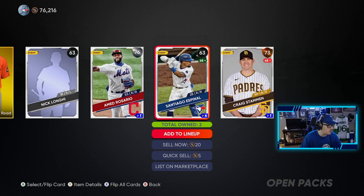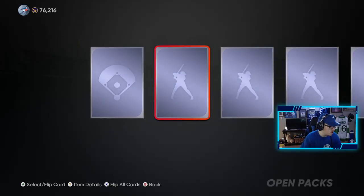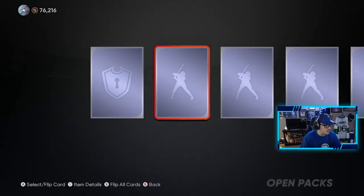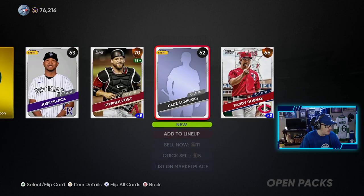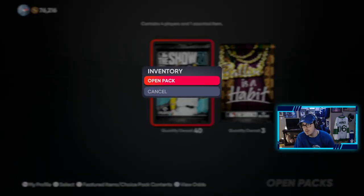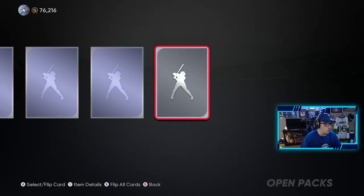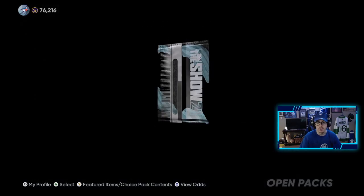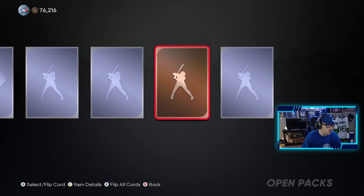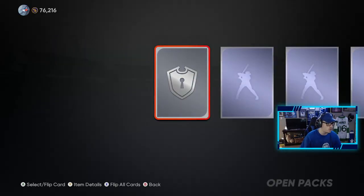We get Espinal — love Espinal. I think that was a batting practice Orioles jersey, not too bad. We're pulling a lot of those free agent cards, geez. That's a pretty cool universal profile icon — not that I'll use it, but it's pretty cool. We got 40 of these packs left and only two golds, no diamonds yet. I feel like our luck's gonna go downhill — the past couple of videos I've done, the amount of diamonds and high-end diamonds I've pulled has been crazy.